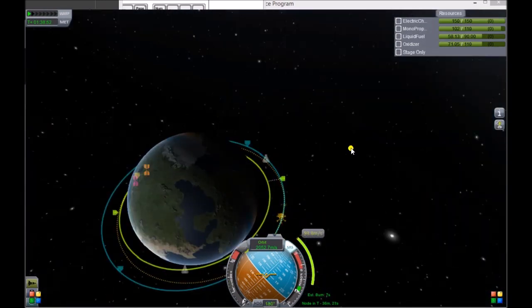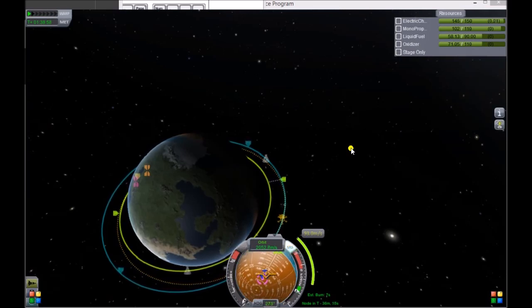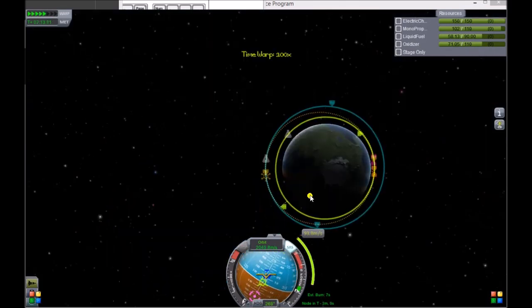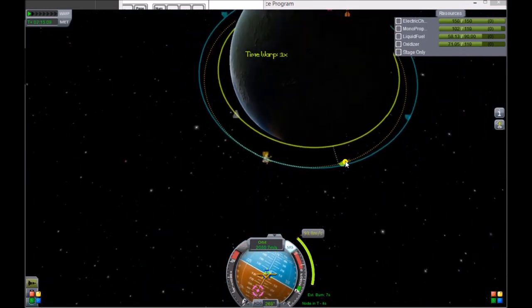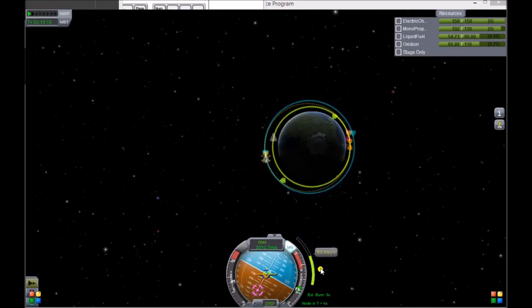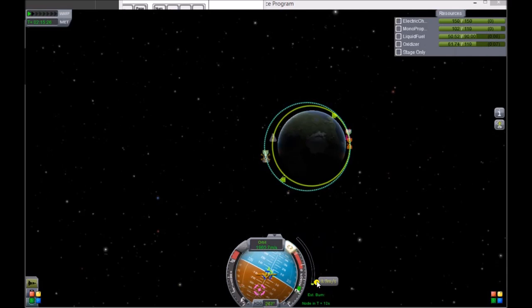Now all we do is rotate our spacecraft to our maneuver just like we've been doing, and execute this loading bar — burn our engine until it hits zero. Coming up on it, it is time to burn. Notice how we're slowing down on this side. Watch the bar because we don't want to overshoot — when it gets near zero, press X, then lightly finish it off. So it's X, shift, X, shift, X and so on.